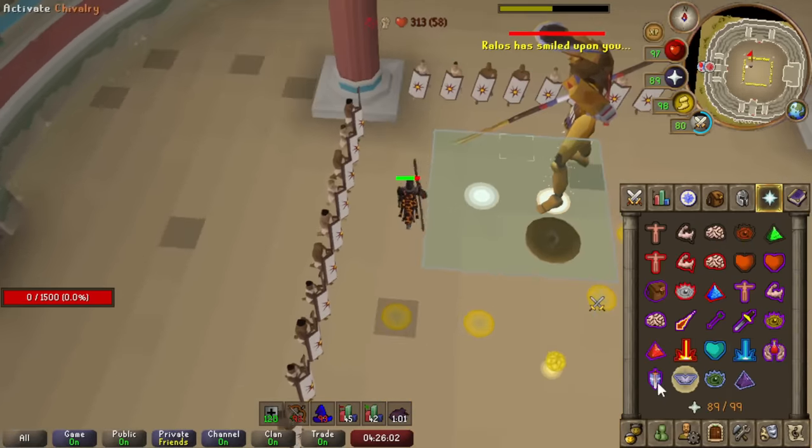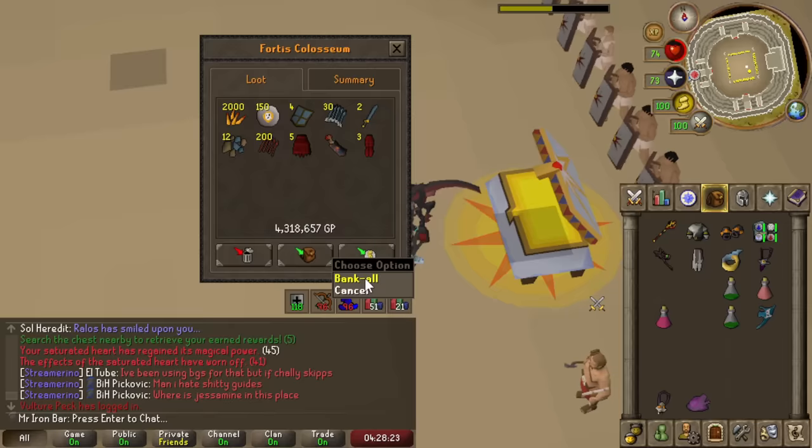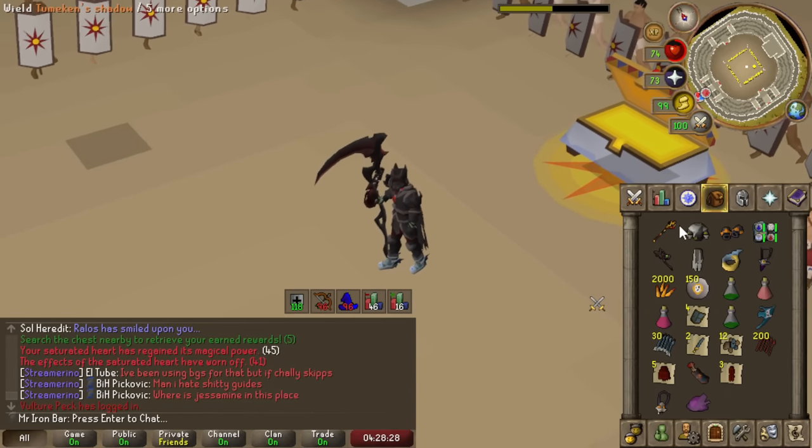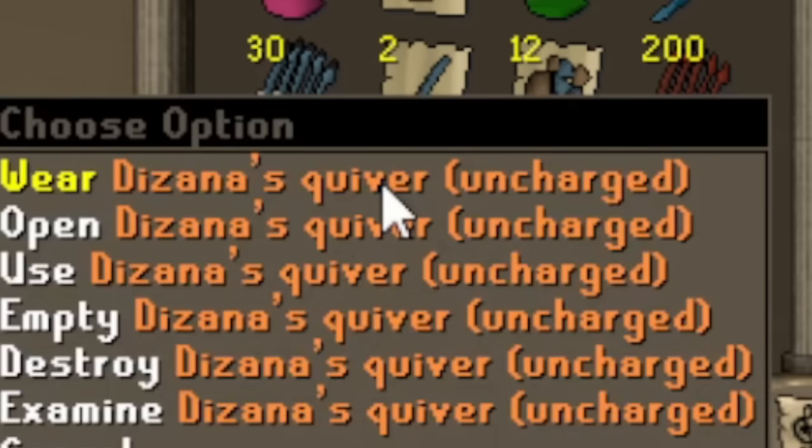We got good loot — 2,000 splinters, with 140-something thousand to go. I'm going to save a bunch of them first before I gamble.